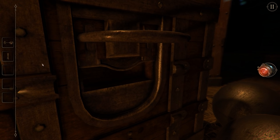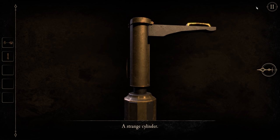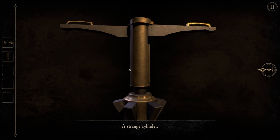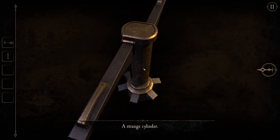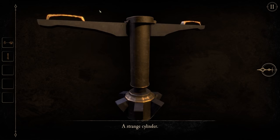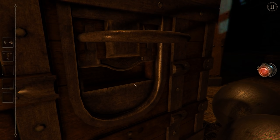A strange cylinder. This is why I examine objects - because of stuff like this. What is going on? What is this? It's apparently still a strange cylinder. Is it a key or something? Something like that, possibly. I'm collecting keys at the moment, it seems. Doesn't look like anything else in there. Can't interact with anything else.